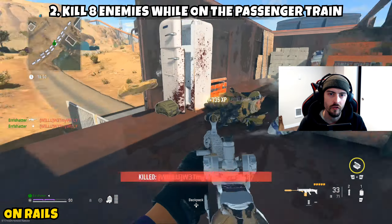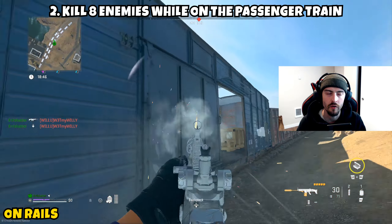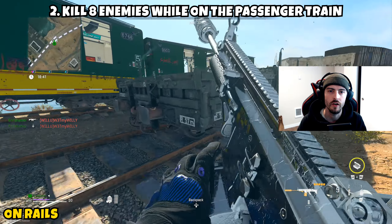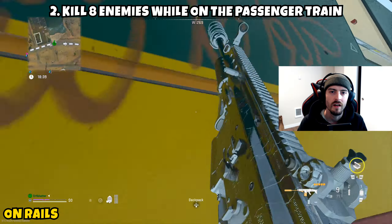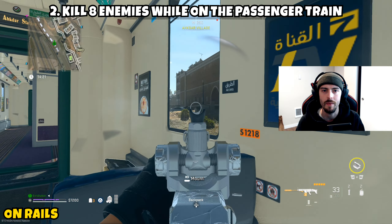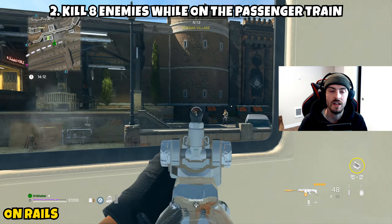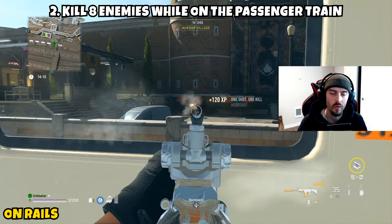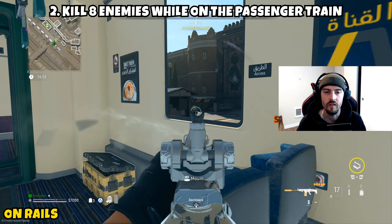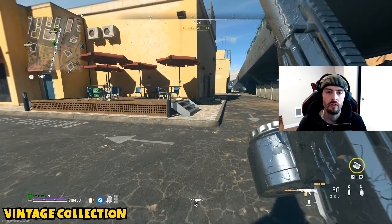Part 2 asks us to kill eight enemies while on the passenger train — the new train from Season 2. It's green and a passenger car train, so you won't mistake it. Jump on and repeat the process from Part 1. The cool thing is the passenger train actually makes stops, which makes it a lot easier to eliminate enemies since you're not moving. When it stops at Akhtar Village, similar to Part 1, it's a great opportunity to get the eight eliminations needed. Once done, this mission is complete.